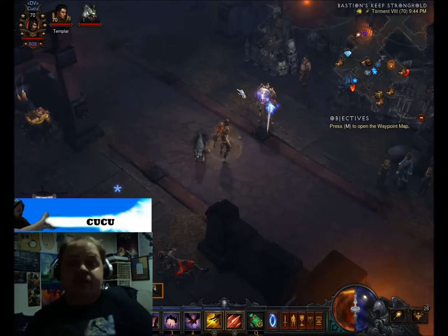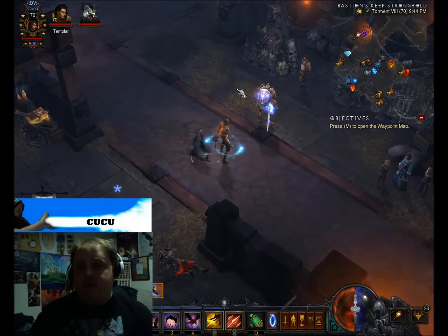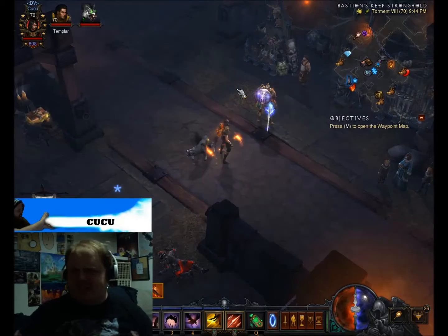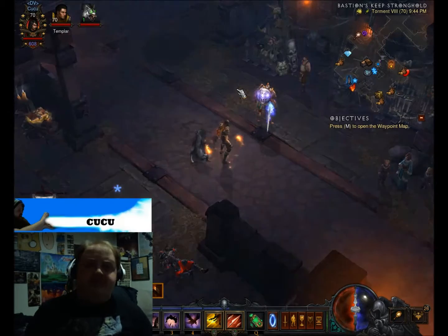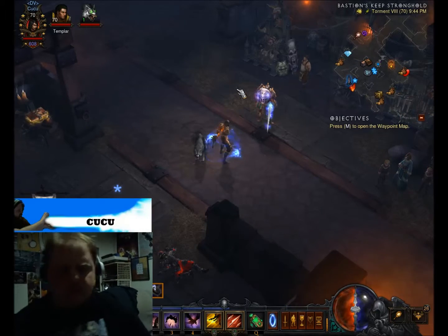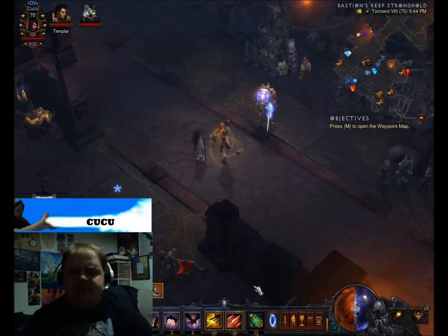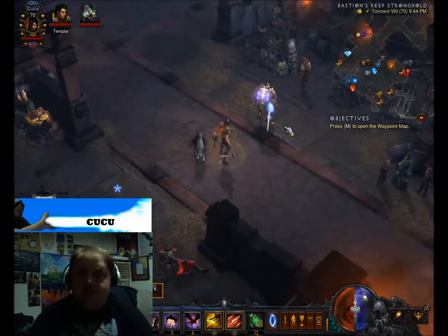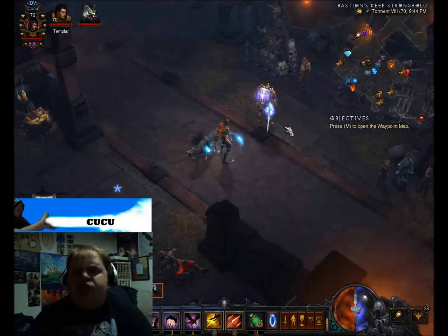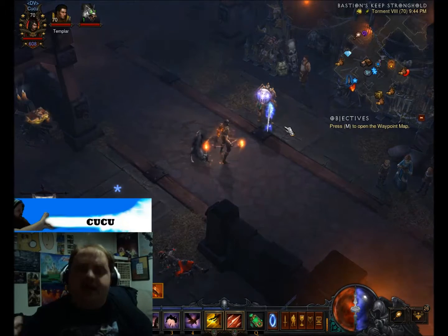I have used this build to clear at 50, and the top 1000 is a 58 as the lowest. I'm pretty proud of that considering I've only been working on this character for about a week and a half. Basically we're going to be going over the skills, the cube, and certain pieces of gear that you're going to need. Alright, let's get to it.